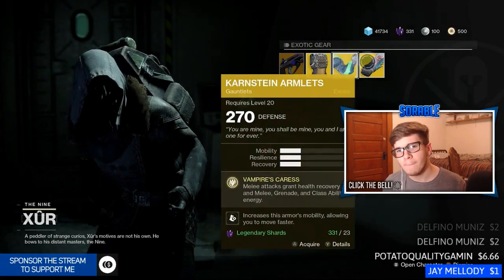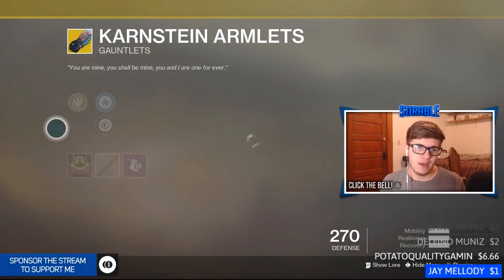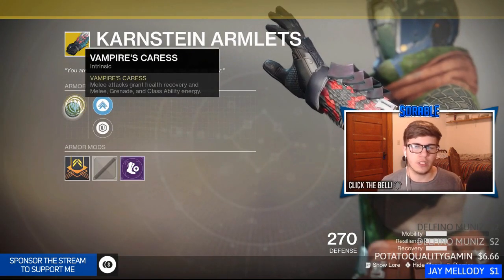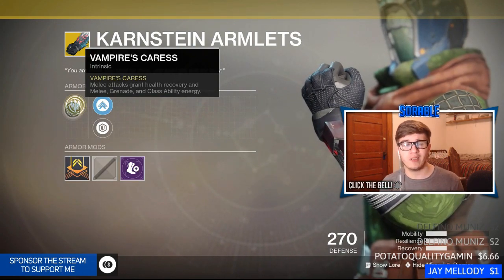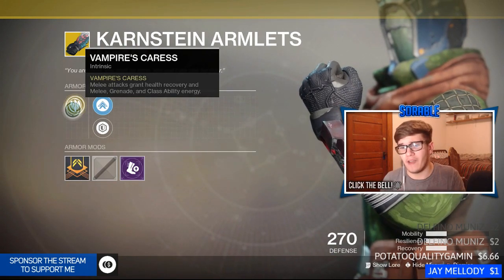For the Warlock, you have the Karnstein Armlets, exotic gauntlets. Its intrinsic perk is Vampire's Caress: melee attacks grant health recovery and restore melee, grenade, and class ability energy. Pretty much if you're a Voidwalker — or just a Warlock in general — you are extremely overpowered. You melee something, you get your health back and start regenerating your melee, grenade, and class ability really fast. It's a really good exotic for the Warlock.